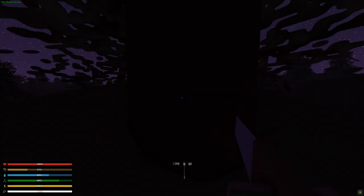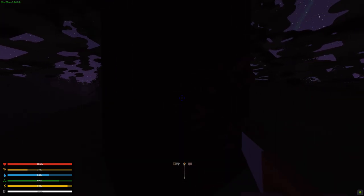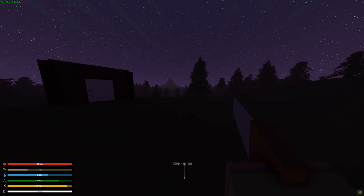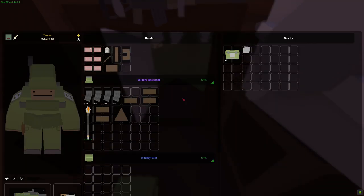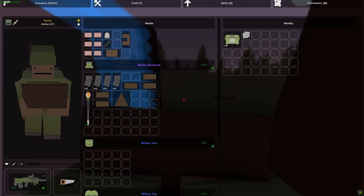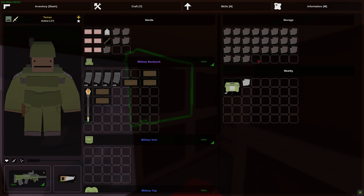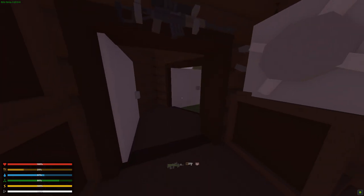Before I go searching for the other components, I need a bit of a bigger base because I currently don't have an airlock, and if someone is door camping they could just jump in as soon as I open the door. So I'm going to get some more wood to increase the base a little bit — a pillar, a wall, one doorway, one roof, a metal door, and there we go. Perfect.